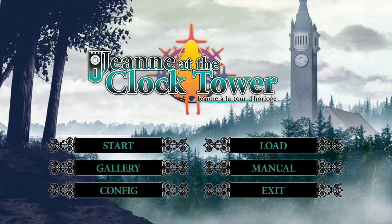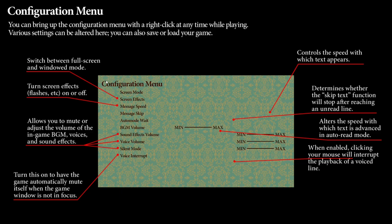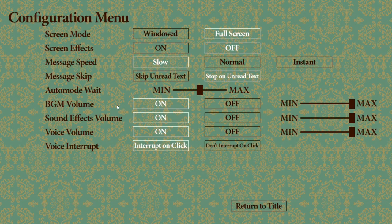Interestingly, before we do that — you've got the manual here which basically just tells you what each of the menu options do, which is a bit weird, I've never seen that before. You've got window to full screen, screen effects on or off — I switched them off and it didn't do anything. Worth noting: if you are epileptic or sensitive to very flashy images, this is not going to be a game for you. They're quite obnoxious with that. You can have instant, slow, or normal message speed, and you can skip or stop unread text.